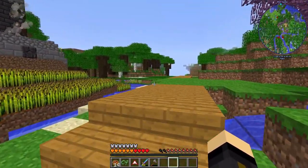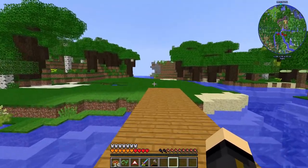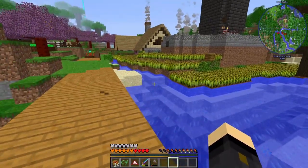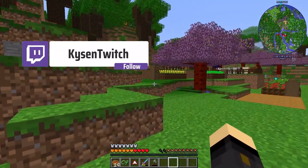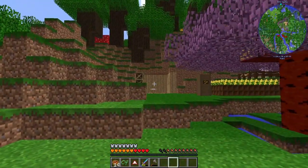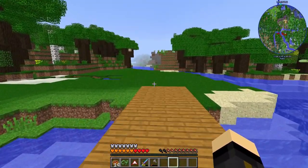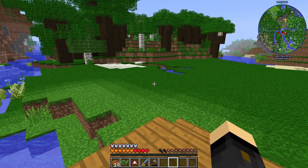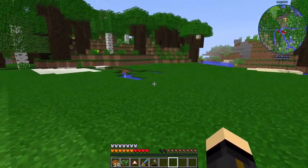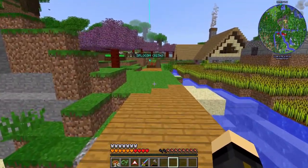In today's episode we're going to be looking at Steve's Carts, specifically a Steve's Carts tree farm. I've gone ahead and cleared an area just across the bridge from our smeltery and our whole base. The kitchen from last episode is just there. The idea is that we're going to have a Steve's Carts tree farm which will get us an unlimited amount of logs, and we'll use those logs for power by turning them into charcoal.